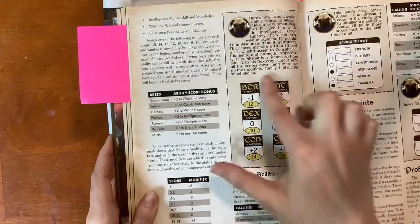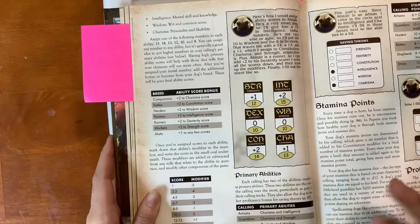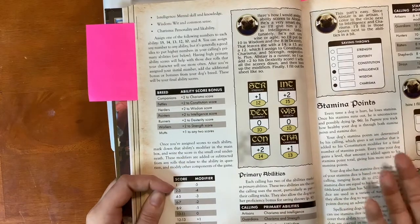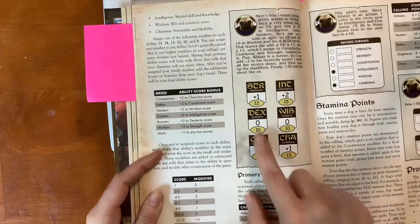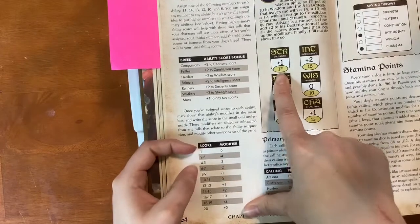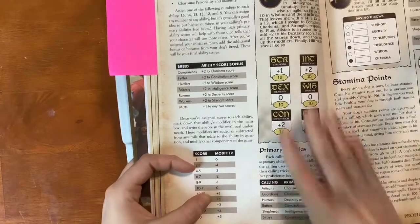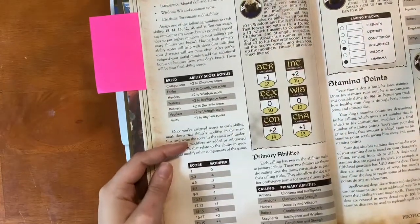You use those base numbers to calculate your modifier. You add any bonuses — like your breed's plus two, or in the case of mutts, plus one to two different scores — and then determine your modifier using the chart. For example, a strength of 12 gives you a plus one modifier. I'll go over how this applies to gameplay in a little bit, but it's pretty easy to figure out.